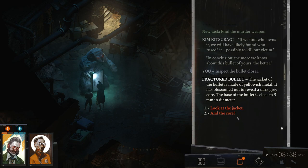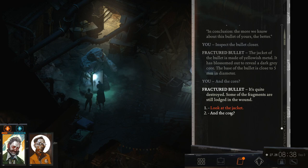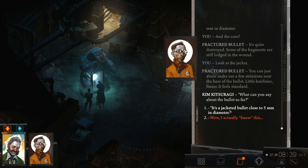Let's inspect the bullet closer. The jacket of the bullet is made of yellowish material and has blossomed out to reveal a dark grey core. The base of the bullet is close to 5mm in diameter. The core is quite destroyed — some of the fragments are still lodged in the wound. Looking at the jacket, you can just about make out a few striations near the base of the bullet — little linear hairlines. Aren't those more or less unique to each gun? If the bullet was fired recently from a weapon, you should be able to match the striations to the weapon.